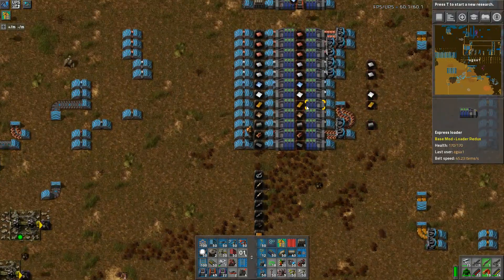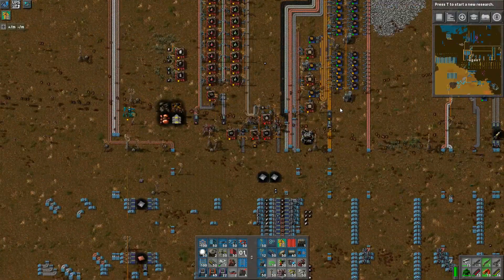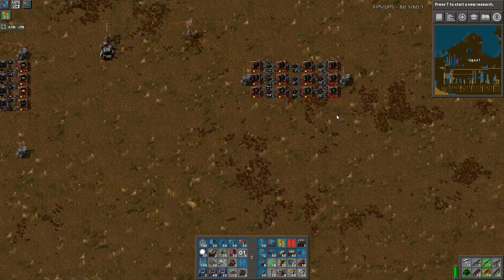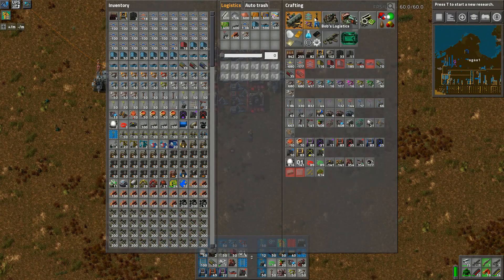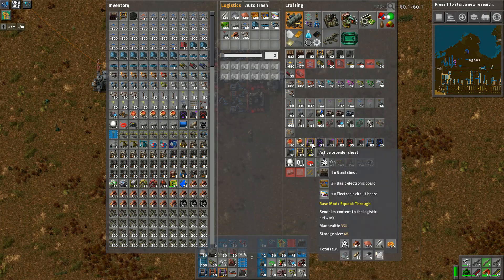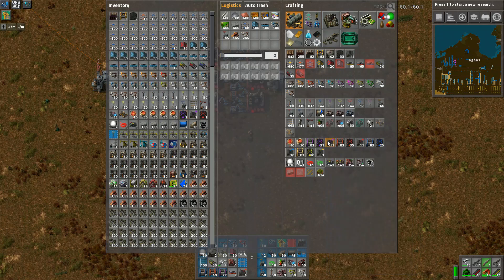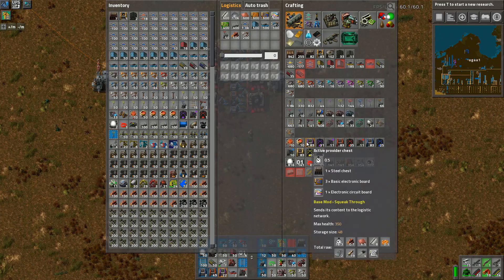Now we can either do advanced metals today or we can start working more heavily on the tier two, mark two and mark three mall, which I kind of feel is a good idea to start doing. So I am going to do it - we really do want everything up here. I'm still debating whether I actually build these automatically, and I'm starting to think it's a good idea.